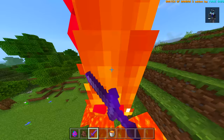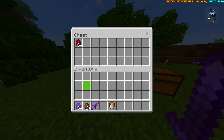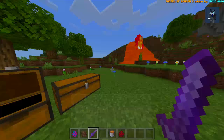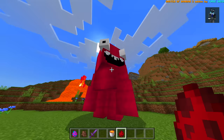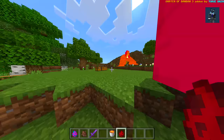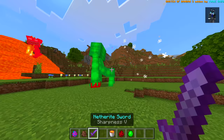I don't recommend trying to get rid of this in survival because I'm in creative and I'm still struggling. I guess we'll spawn in the next one — Munkus Lunkus. Oh dude, he actually kind of reminds me of Jumbo Josh, which we have in this chest. Very similar, even almost the same size.